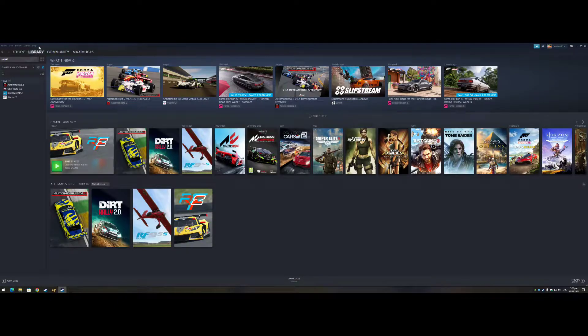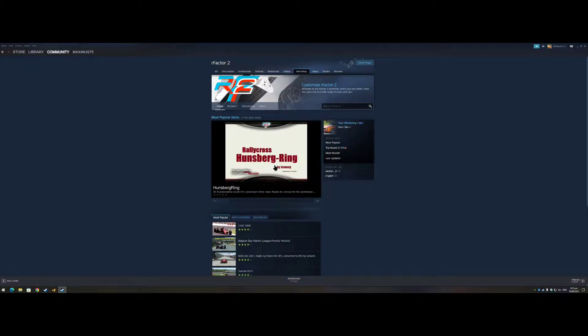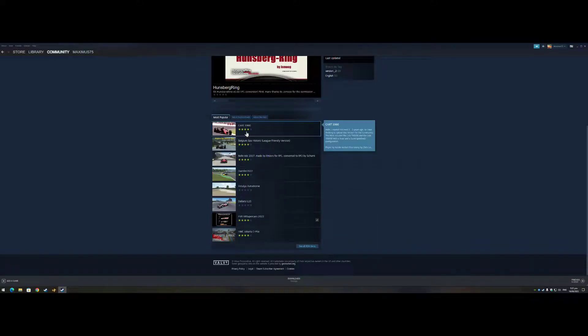Go into your library, go home — really easy to mod because all you need is the base game. Then go to rFactor 2, click Workshop, and when you go into the Workshop you'll see anything you want to get there.